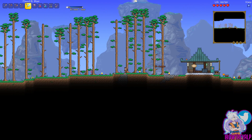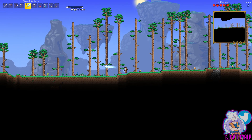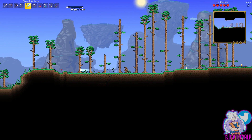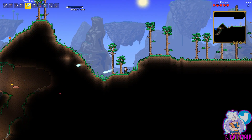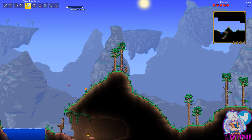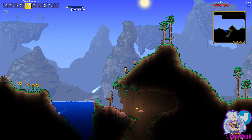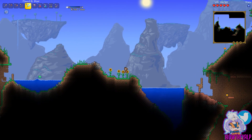Let's continue onwards. Let's pretend we didn't see that and continue onwards. We need to go exploring. I need to find some interesting stuff — we need some more metals, we need some better stuff. We kind of just need to better everything at this point.